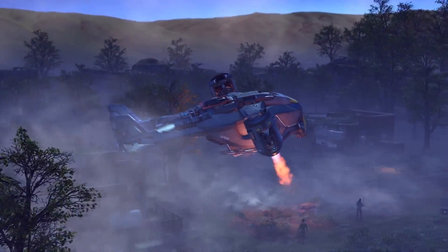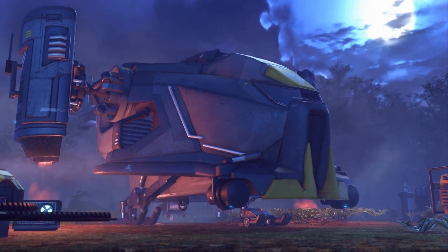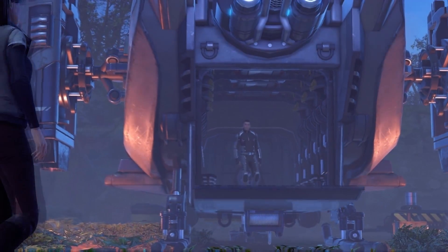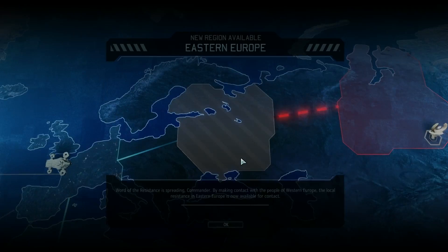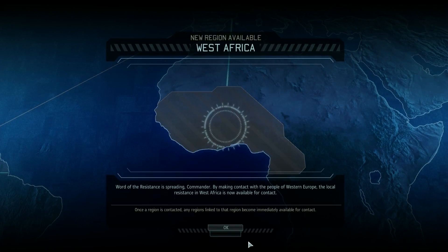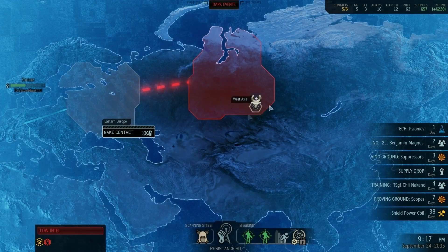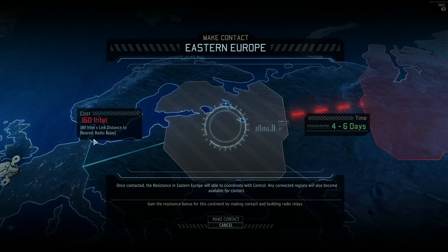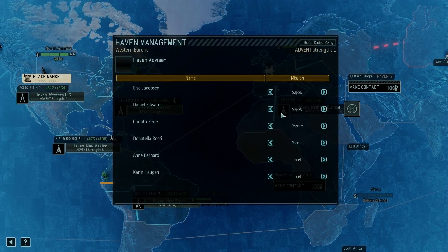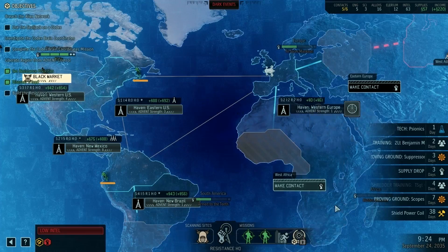All right, this is making contact with Europe. There I am in my gloriousness in my generic everything. Cool — new regional contacts located. Now we can try to make contact here and then try to get to West Asia. It needs — can't do that. So I can build a radio tower though, right? Cost 200 supplies — no, I cannot. So I guess we're going to be just spending some time.